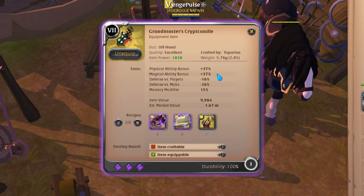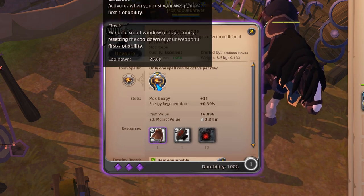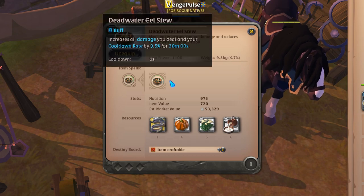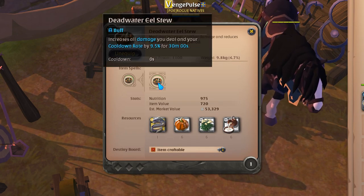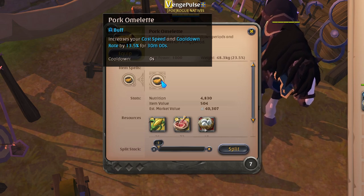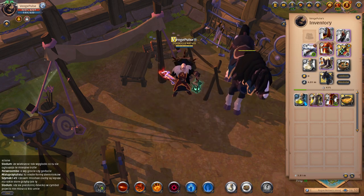As your offhand, you'll be using a crypt candle, which increases your magical ability bonus. As a cape, you'll be using the Sierra Leone cape, which resets your weapon's first slot ability when you use your weapon's first slot ability. For food, if you can afford it, bring Deadwater Eel Stew, which increases damage and cooldown rates by 9.5%. If you don't want to spend a lot of money, you can buy Pork Omelettes, which are a good cheap alternative. For potions, you're going to want to bring Invisibility Potions and Poisons.